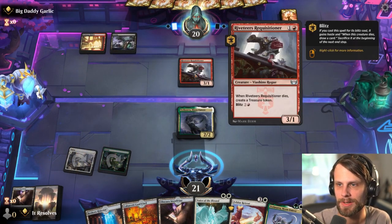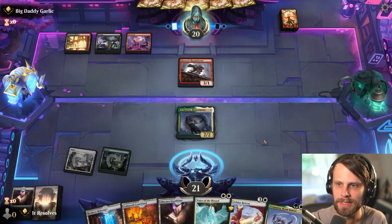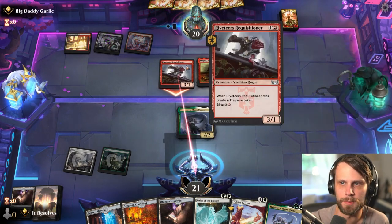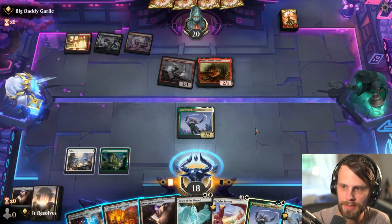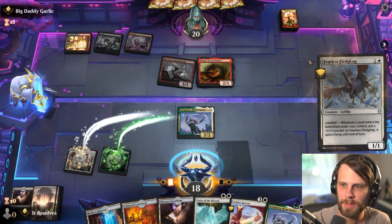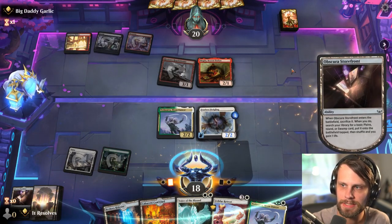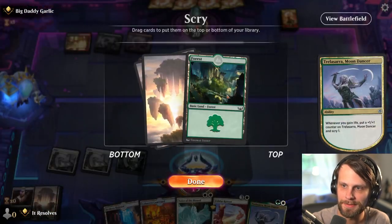We're probably not going to keep this Moondancer around to be honest, but that's kind of okay - we've got another in hand. I'd love to get the Voice of the Blessed down before doing anything else, but we'll see what happens. Let's go this route since we can't go Voice of the Blessed quite yet - this is going to trigger the Landfall which is great, and this also triggers the life gain and the Landfall again.